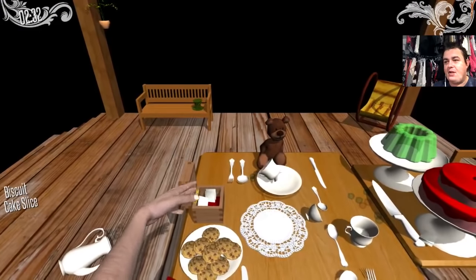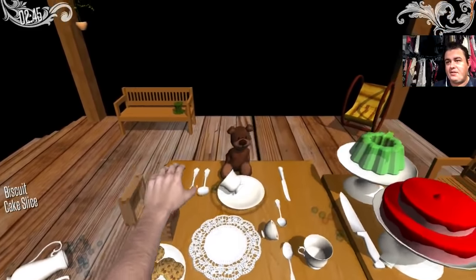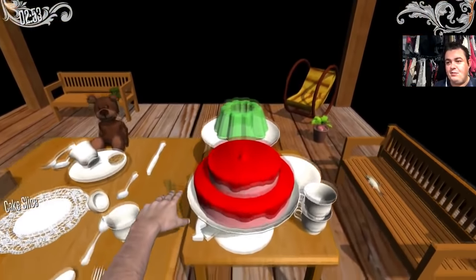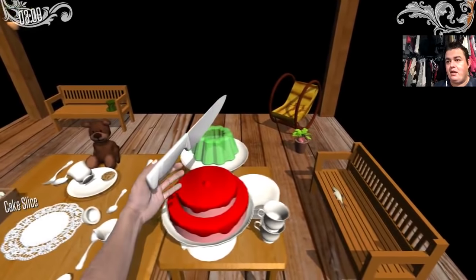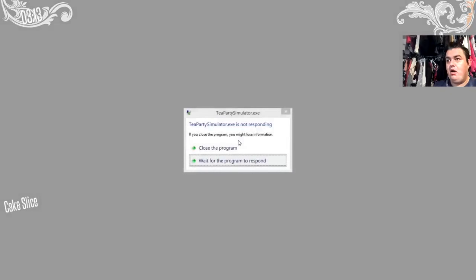A biscuit now, and a slice of cake. And we're done! There's a biscuit, look, Teddy. It's coming down. Let's just put that there. There you go. And a slice of cake! This is what tea parties are made for. I can't get the knife! Don't do it! Why'd they put the knife there? That's just stupid! Just a slice of cake. What have I done? Have I cut the power? Oh no, it crashed! Oh no! I was so close!